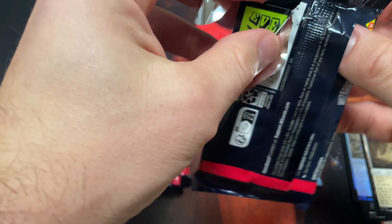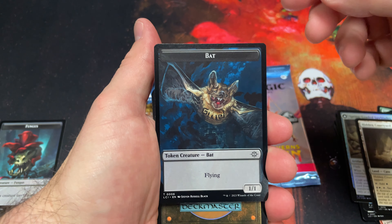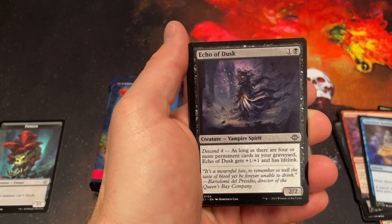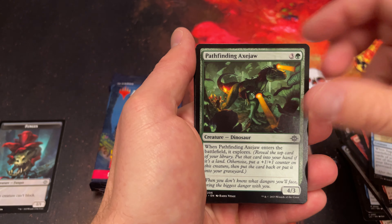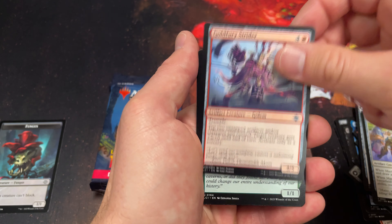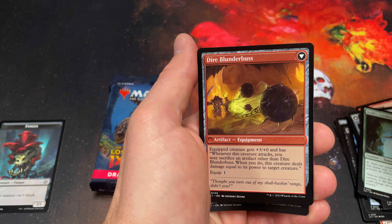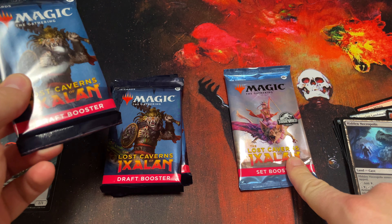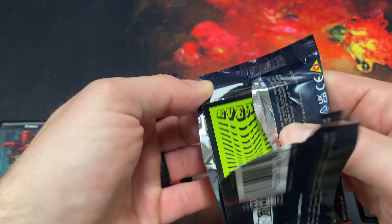They said everything should be in by next week. Oh, a bat token! Looking at the set booster here, it looks like only the set booster has the possibility for the Jurassic Park cards — I don't see any markings on the draft booster for that. We'll wait until the end to open that one.